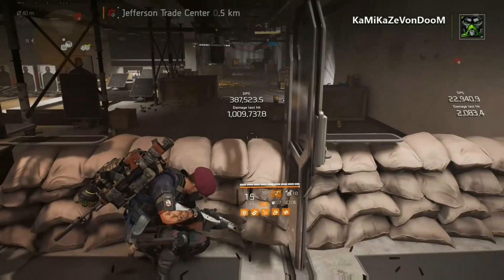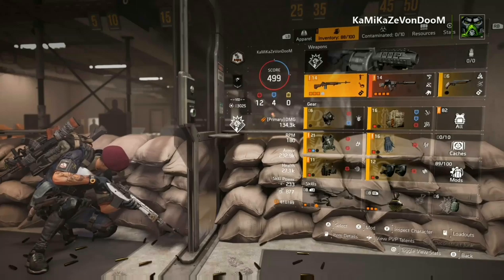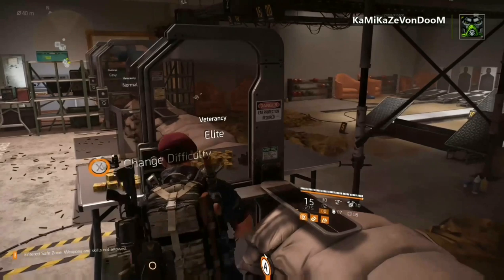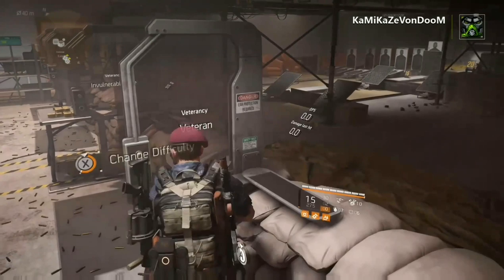I'll show you guys the build right here. Same base damage — the only difference is I took off the headshot and I added max crit. So I just showed you guys what it was with the max crit chance. Here is how I actually run the build. I'm going to show you guys the numbers. What I do is I drop the crit chance from 60 to 57 and I add a headshot damage scope.